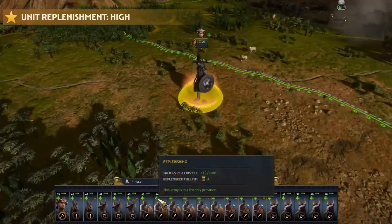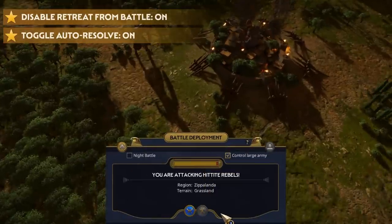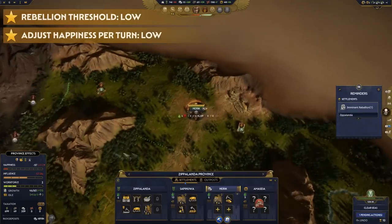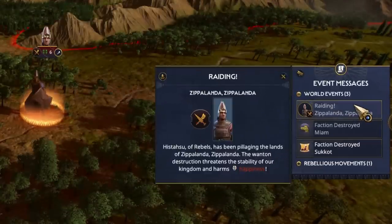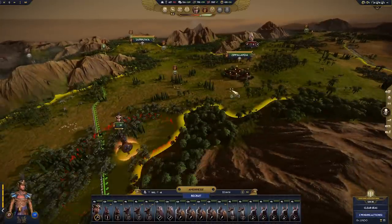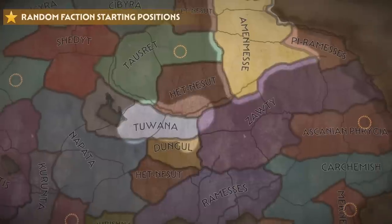But we must beware, because attrition will really hurt now that we've set attrition intensity to high. Fortunately, Our Card has balanced this out with unit replenishment also set to high. We should choose our battles carefully though, because there is no auto-resolve and no retreating. To add to the chaos, with public order and rebellion threshold set to low, we'll need armies not only on the front lines but also at home.